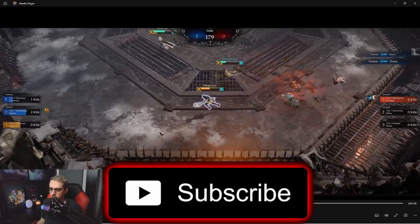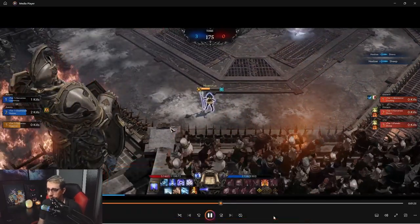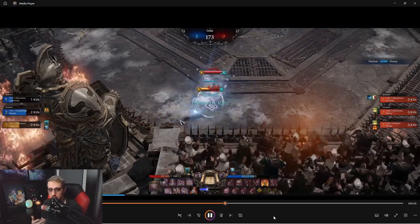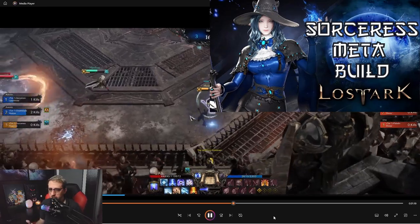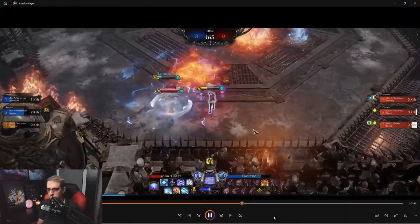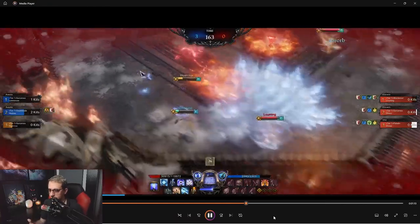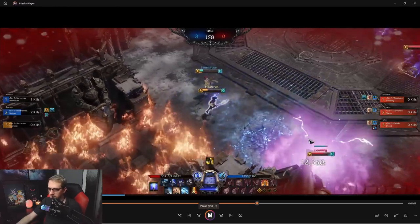I'm just going to let this clip play out a little bit in the background. This is using my sorcerer's meta build. If you guys have not seen that build video yet, I'll leave a link to it — there's also a card in the top right-hand corner to show you what the build is about, how to play it, what the skills do, combos, etc. I highly suggest watching that before this video. If you already have a firm understanding of the sorcerer and just want to get a little bit better, you're in the right place.